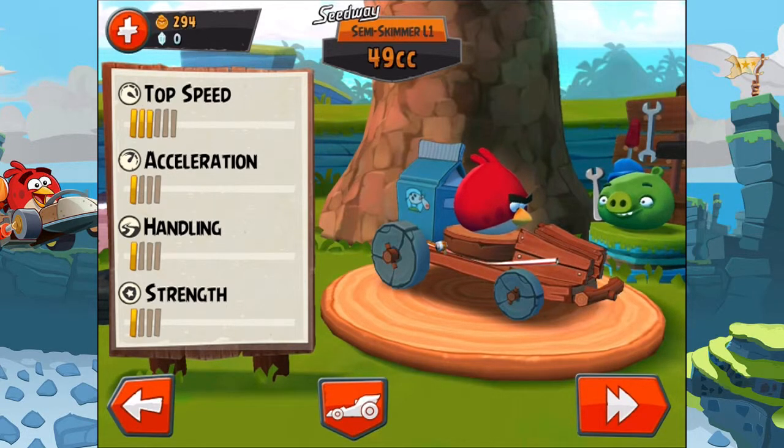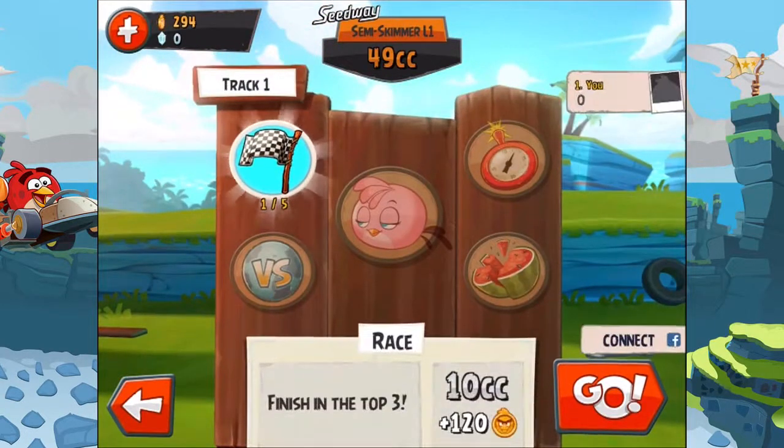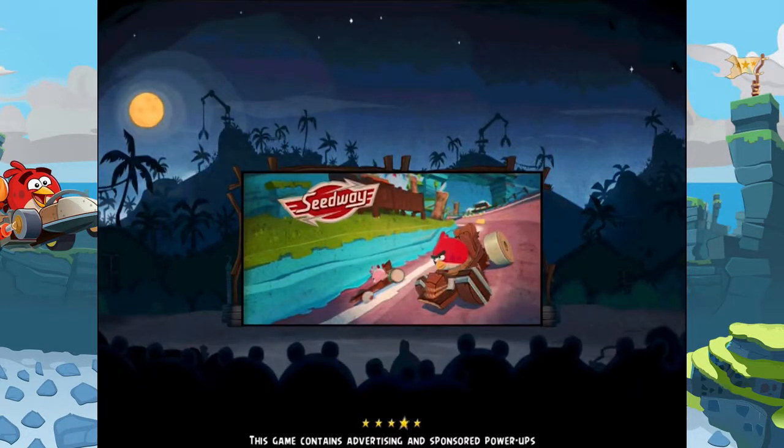Is our bird saying anything? Well, no. Already, let's go. Track one. I have 294 coins — I think those are coins. And what do we have here? So, we can do the tracks and nothing else at the moment. Finishing top three — let's try this out.